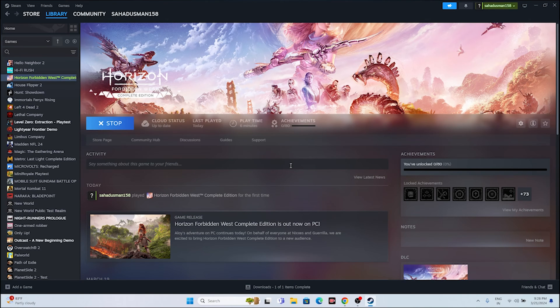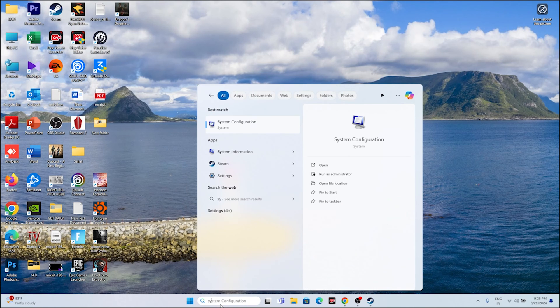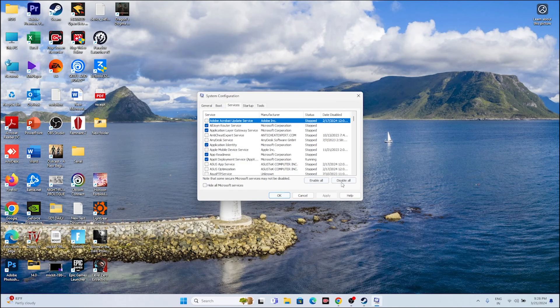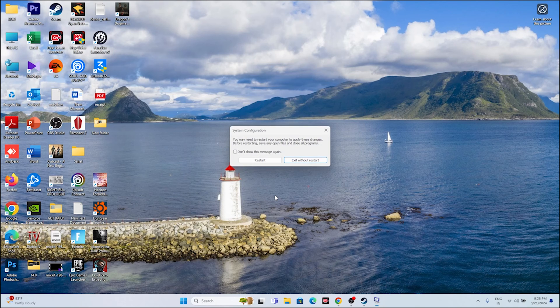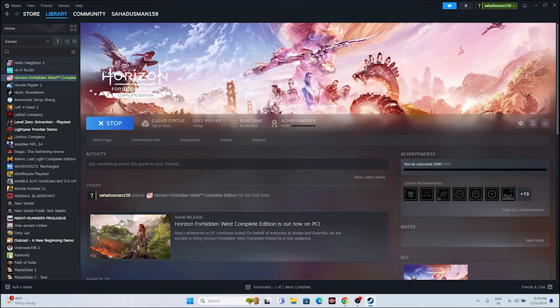The next step is to perform a clean boot. Go to Search and open System Configuration. Go to the Services tab and click 'Hide all Microsoft services', then click Disable All. Click Apply and OK. Then choose Exit without Restart. Go back and try to launch the game.